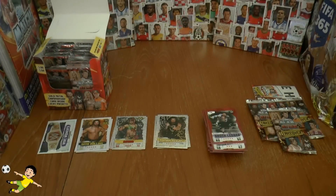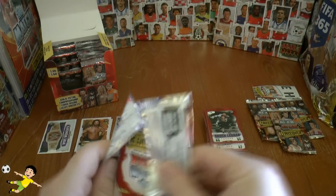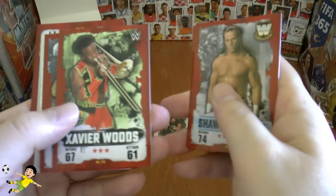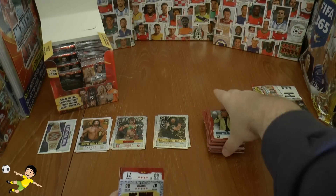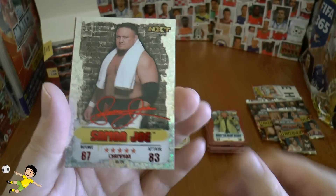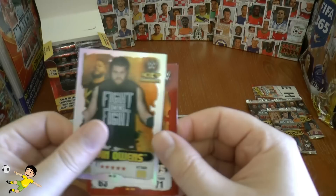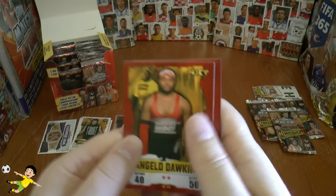Heading down the left hand side: Sheamus, Shawn Michaels, Xavier Woods, Bobby the Brain Heenan — one of the best managers in WWE back in the day. And Samoa Joe NXT — I don't remember him, I must admit. Then Kevin Owens NXT graduate, followed by Luke Gallows and Angelo Dawkins.